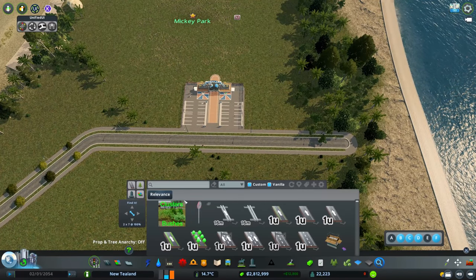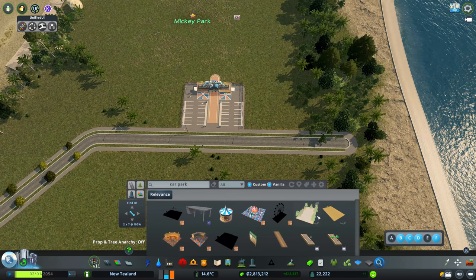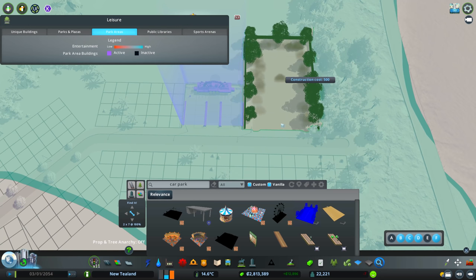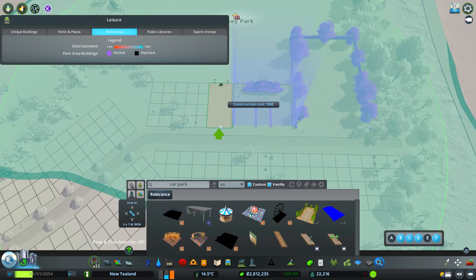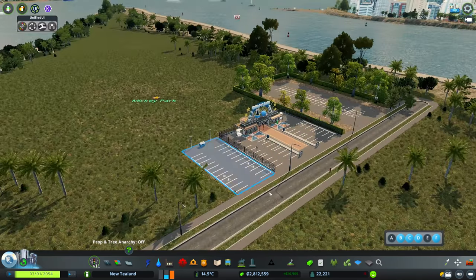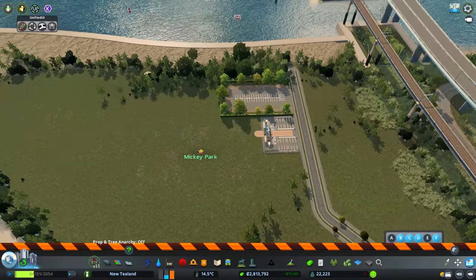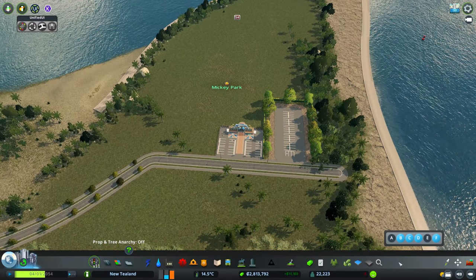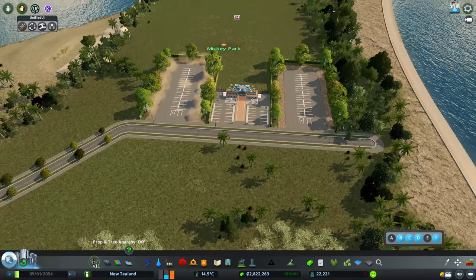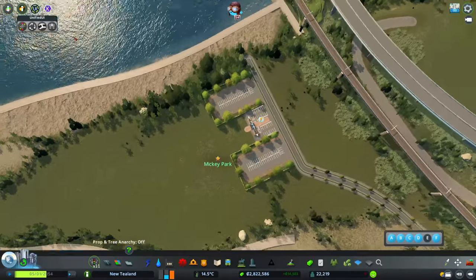I've also downloaded some car park assets. We've been making car parks using the in-game stuff, but I've got this car park here and this car park here. I like this one with the trees around it. For now we're going to use this one — am I going to put two of those in? Let's have a look with one either side. Yeah, I think that's okay. I like it a lot.